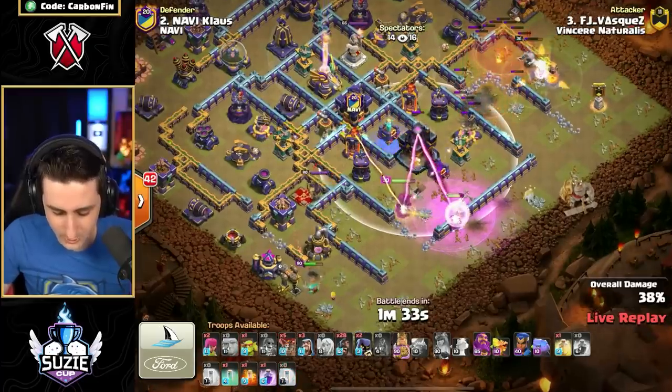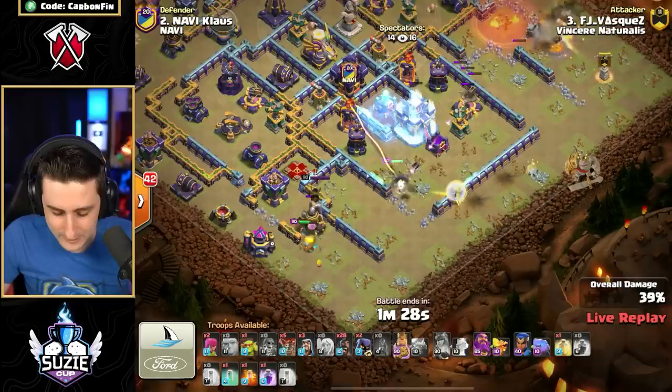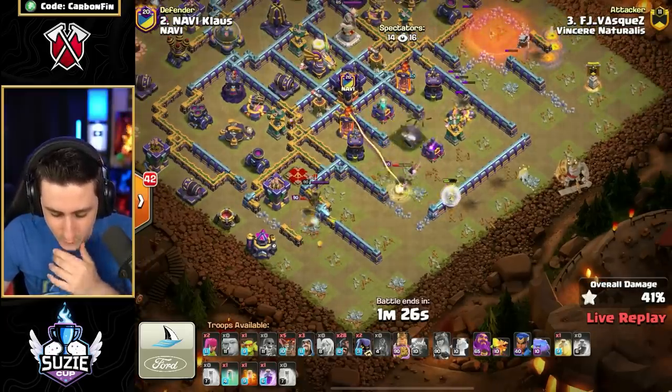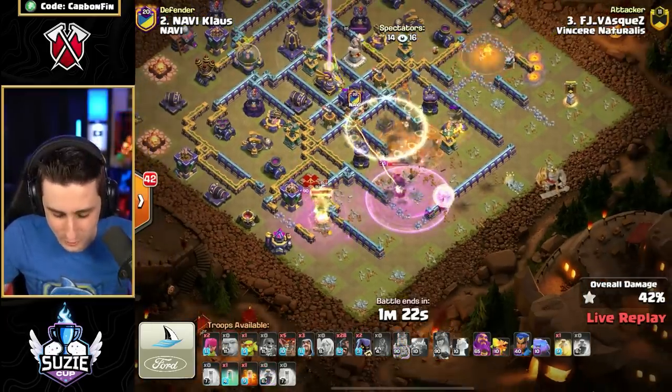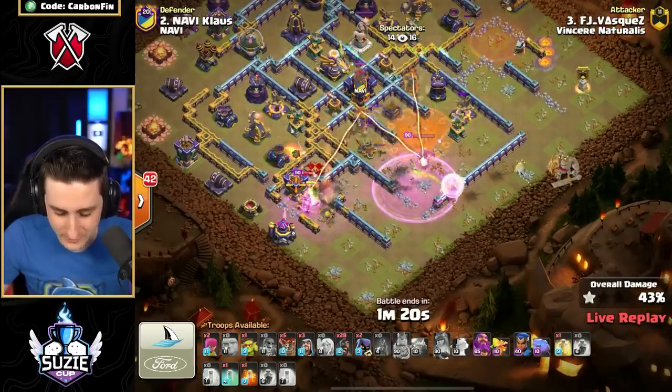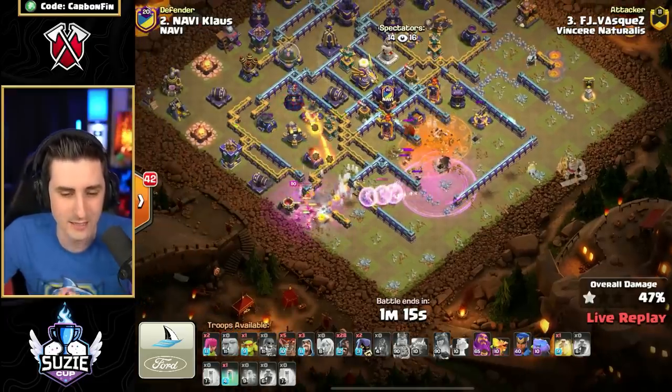He's got an Invisibility spell. He's got to freeze it, but the Queen is just going around at the moment. He goes for the town, freezes it — just barely. The Queen's trying to take out the Town Hall. The 90 Queen was just able to secure that. Rages this Queen up now. He's got the CC Headhunters. Headhunters — there's a Poison Spell. She's dead. One shot from the Headhunters.